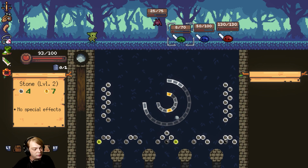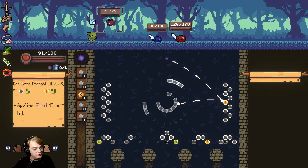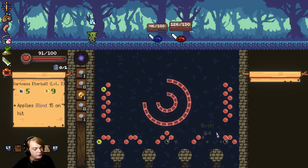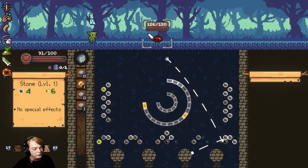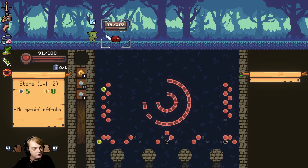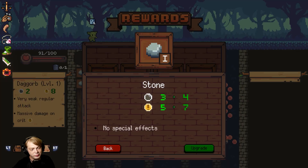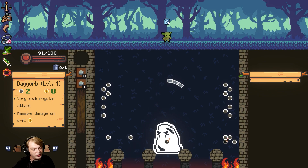Come on, bomb bomb bomb bomb — 60 damage, that's all right. Ow. Got reload — come on! Should I just go for that bomb? It's a level two stone, that would be stupid. All right, we killed it — nice! We'll upgrade another stone, why not. We're already on the slime boss — nice!